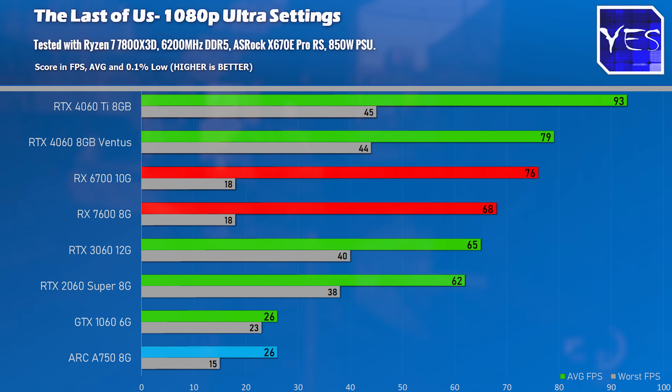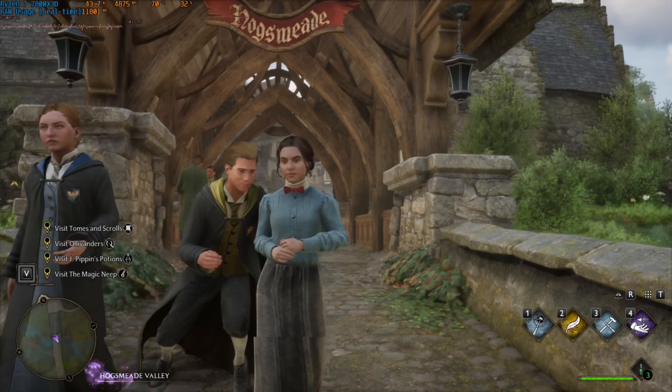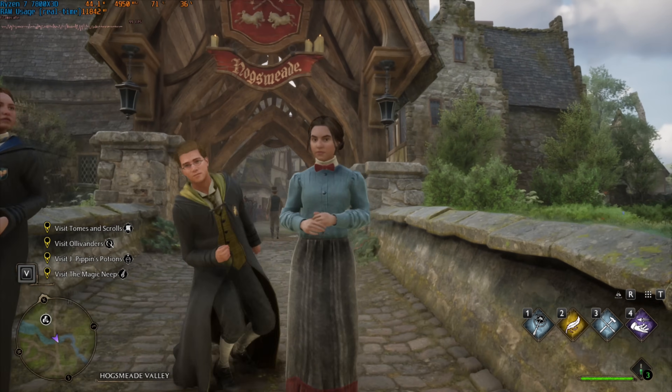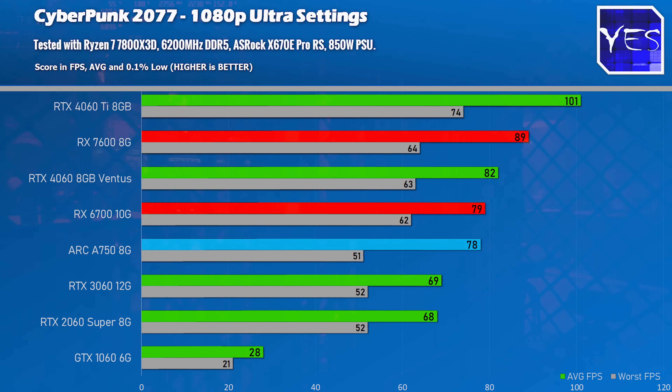Going to The Last of Us, we see the tables turn back in favor of Nvidia. Then in Hogwarts Legacy it's a similar story, again scoring a healthy margin of performance over the RTX 3060. This continues in Cyberpunk 2077, though the AMD RX 7600 does quite well in Cyberpunk 2077, especially at 1080p Ultra settings.